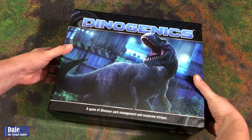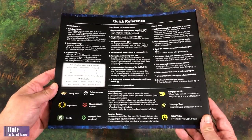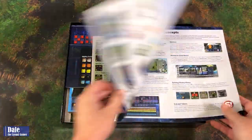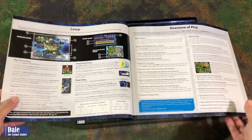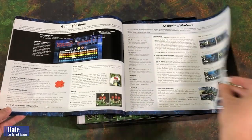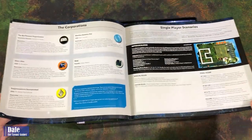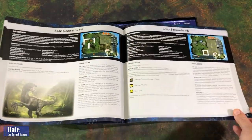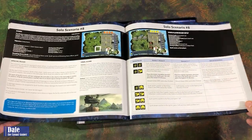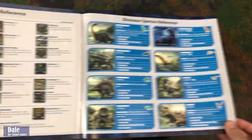Taking a look inside, we have our park operations manual. This is 27 pages and it does have a quick reference on the back, which is always nice. Inside, there's a components list, introduction, key concepts, setup, overview of play, then just the processes of playing the game — broken out nicely with pictures explaining what's going on. Then corporations and single-player scenarios, followed by a facilities reference and the dinosaur species. Looks like we've got eight dinosaurs in this.